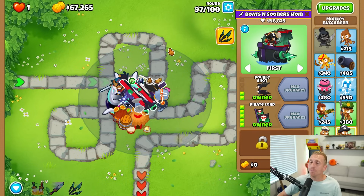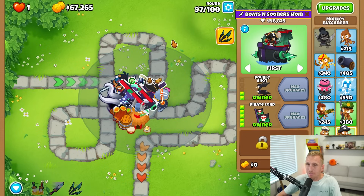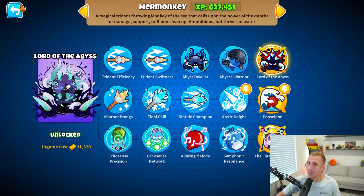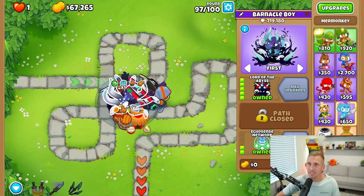This is a little awkward. We have a boat on a land map on Monkey Meadow. There is no water on this map and there is a boat. That is because the brand new fifth tier top path Lord of the Abyss allows you to place water towers wherever you want, as long as he's placed down.